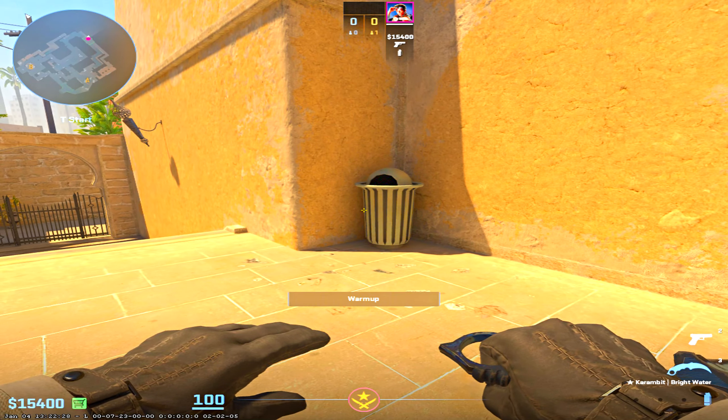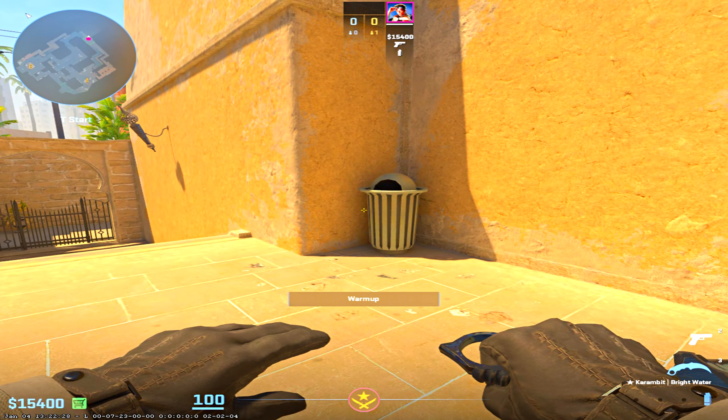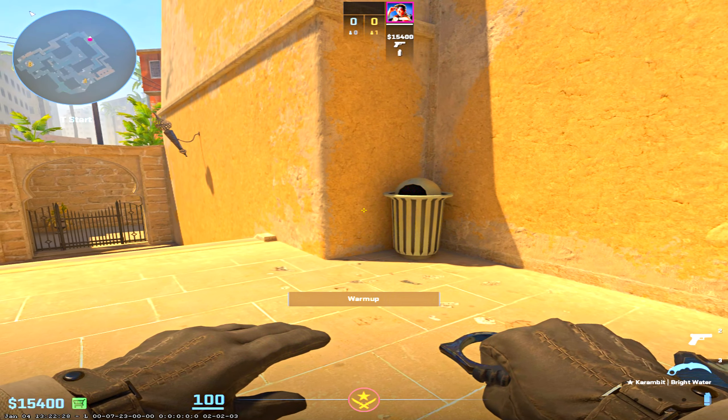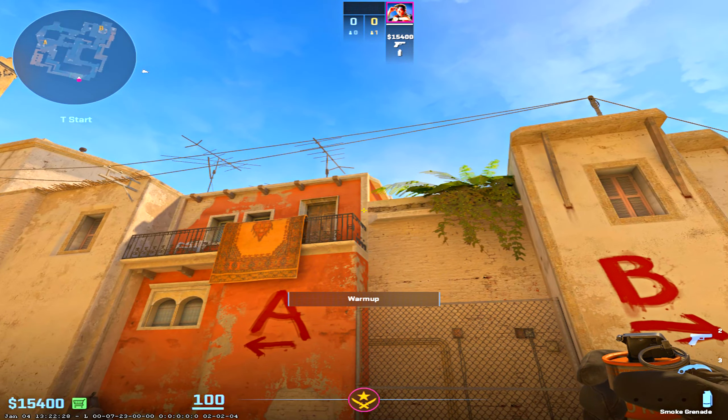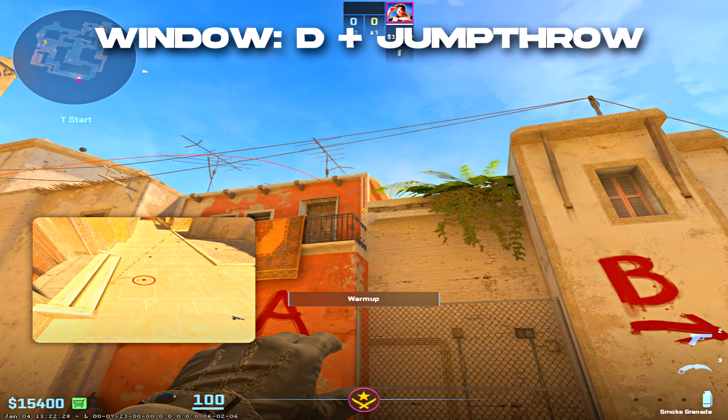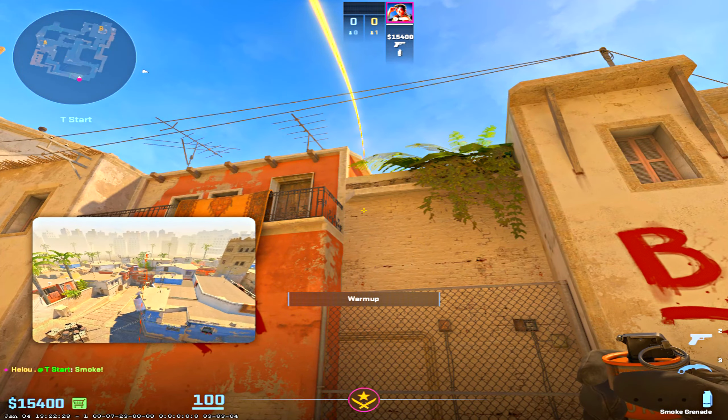From this trash position, you can do both a window smoke and a connector smoke — super powerful smokes to take mid control. Go into the corner, aim here, press D and jump throw. That's window.